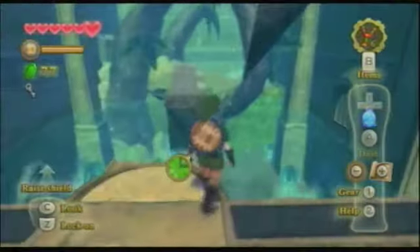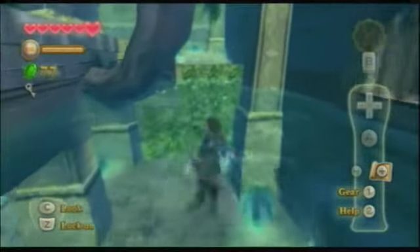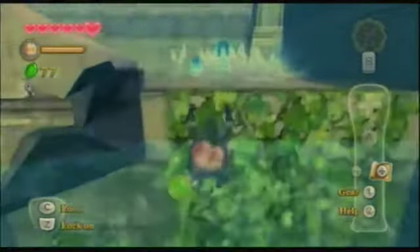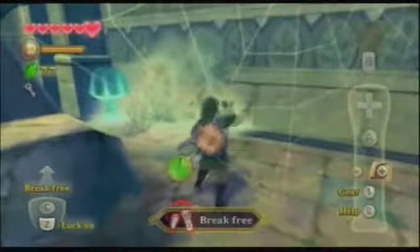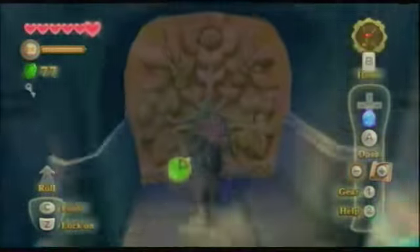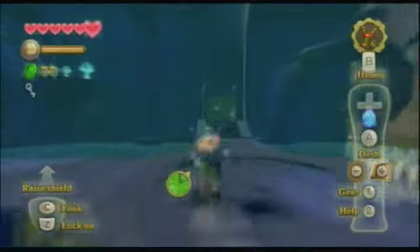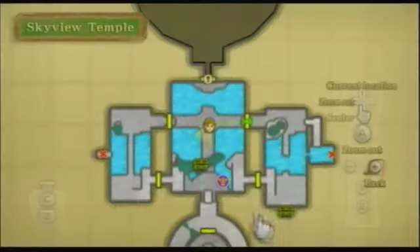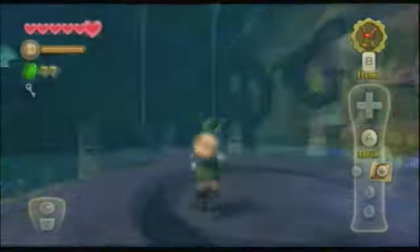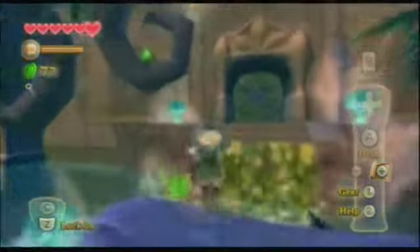Now that we have the small key, we can take a little bit of a shortcut just by heading down in the water and heading back to the main room. Now that we have the small key, if we check our map, we should have activated all the chests in this area, and now we can move on to the new area that we haven't been to before.